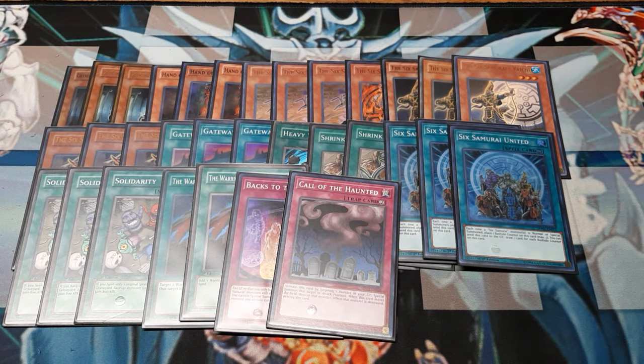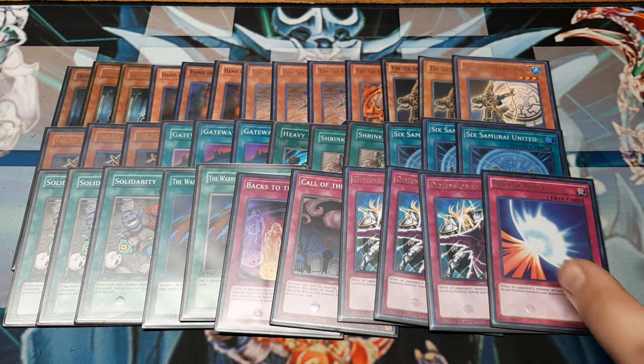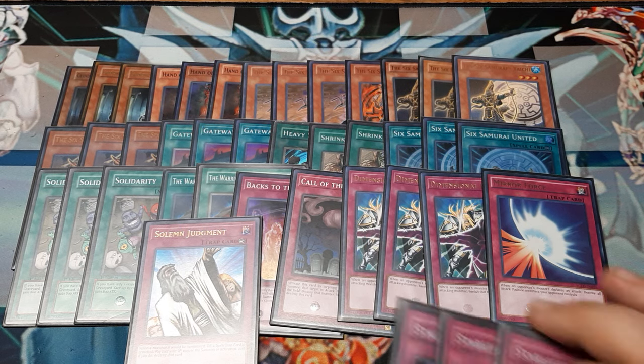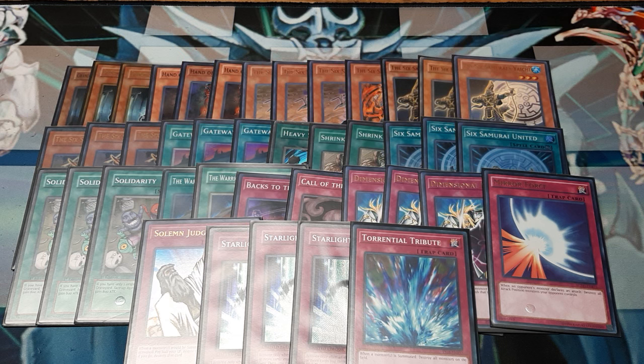After that, we do have Call of the Haunted. Obvious triple Dimensional Prison — Stardust Dragon really is like an apex predator during this time period, so you have to have continuous amounts of outs for him. Single Mirror Force, which is good stuff. Solemn Judgment at one, because it's Solemn Judgment. Three copies of Starlight Road, because once you start building a board, it is your opponent's duty to try to break it, and Starlight Road at three gives you the best options to stop them. As well as a single copy of Torrential, just in case they take the field — Torrential and Mirror Force really help even the game back out.